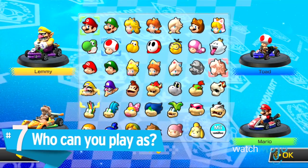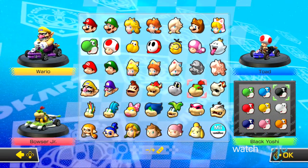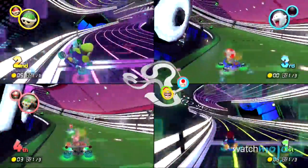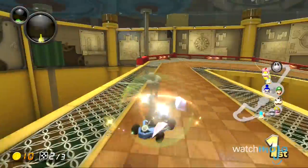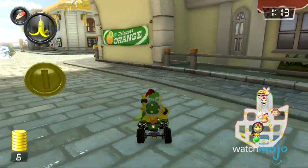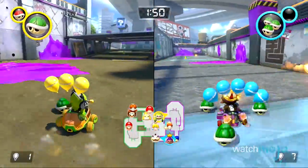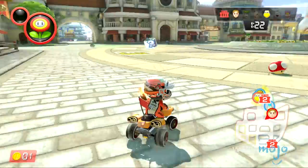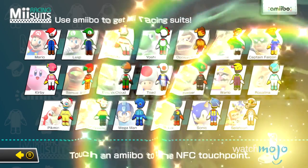Number 7: Who can you play as? With a total of 42 characters, this roster is by far the biggest in the series' history. All previous characters from the Wii U version, including ones previously locked behind DLC, are all available right from the start. Joining them are Dry Bones, King Boo, and Bowser Jr., all of whom were last seen in Mario Kart Wii. The biggest additions are the Inkling Boy and Inkling Girl from Splatoon, each with three different color variations to choose from. Amiibo support now extends to Splatoon, giving your Mii racers some neat new outfits.